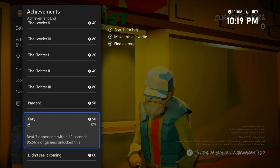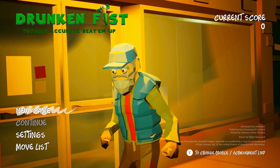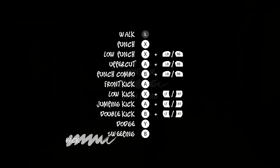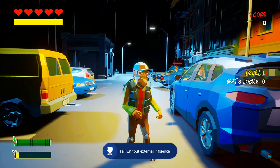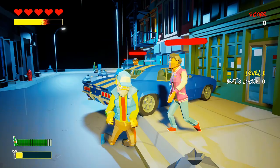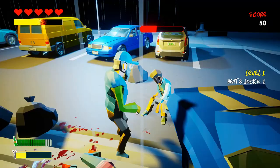Beat three enemies within 12 seconds — it's not too bad, they group up a little bit. Press B to do a leg sweep which knocks them out pretty quickly. You can also fall without external influence as an achievement — if you walk straight too fast you end up falling. You move around with the left thumbstick. X punches, A kicks, B does a sweep, Y dodges. The special move requires your meter to be filled up — that yellow bar on the top left.